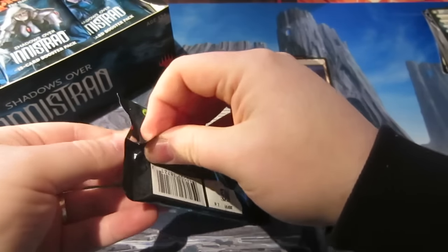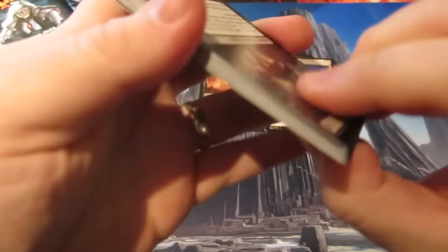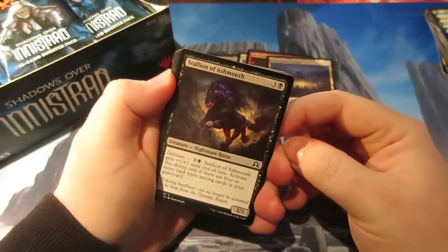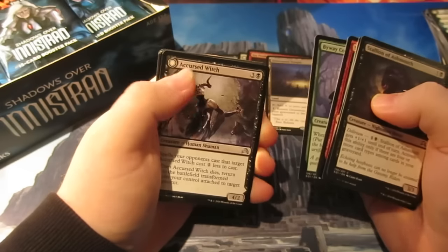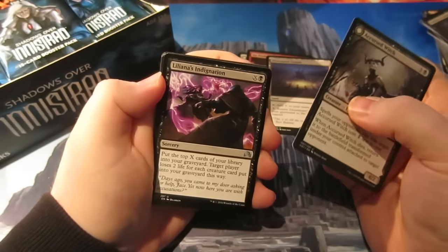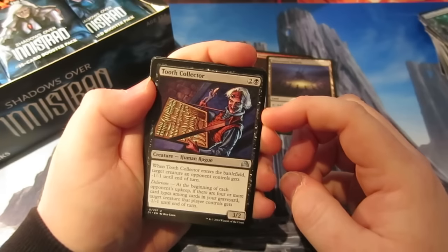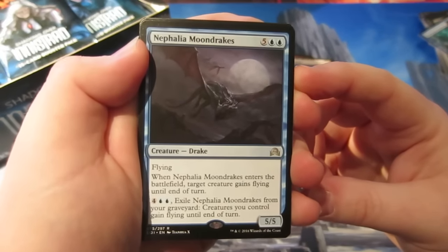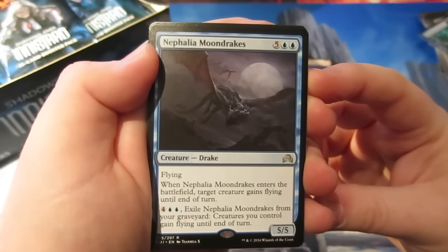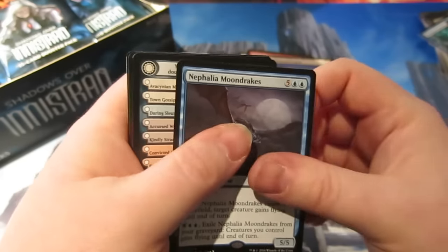Clearly going to butcher these card names today! On to the next one. We have a Stallings of Ash Mouth, Clip Wings — I like that card, been using it in a sideboard already. Our uncommon is a Cursed Witch, Liliana's Indignation, Fleeting Memories, Tooth Collector — nice art on that one. And we get a Nathalia Moondrake, costs seven, so maybe EDH. Enters the battlefield, target creature gains flying until end of turn. For six you can exile it from your graveyard to control green flyers. Not a bad effect.